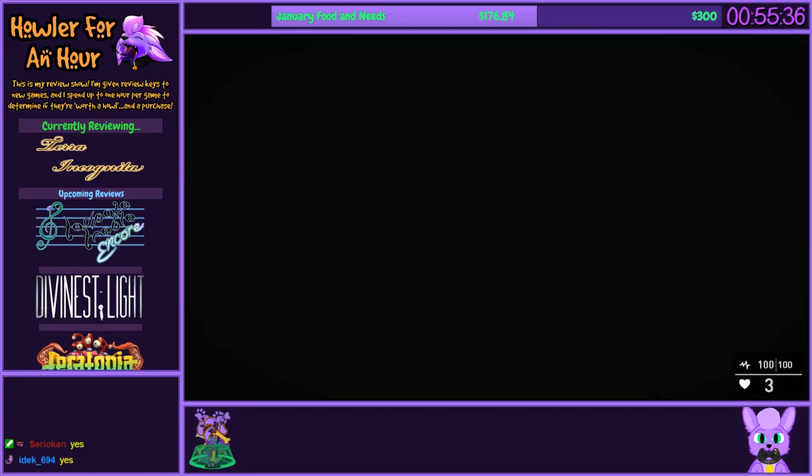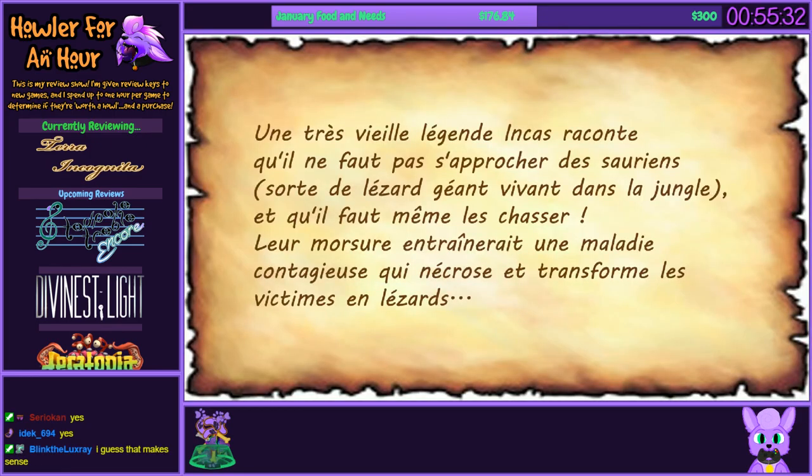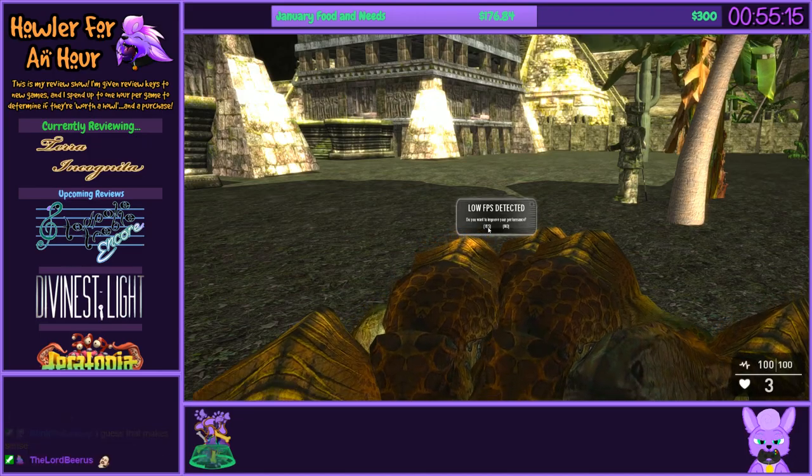Here we are. The legend of the Incas - something approaches, something about dinosaurs. Oh God, low FPS. Would you like to improve your performance? Yeah, thank you. The game's giving me text I can't skip, but I'd like to dodge enemies. Press E to pick up the axe - that would actually be useful for me. Wow, this is a good frame rate here.